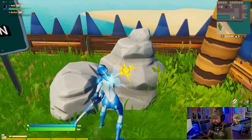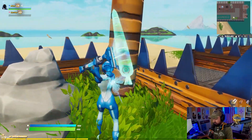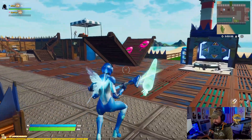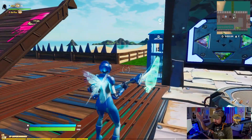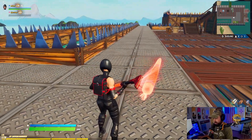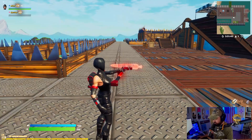It actually looks turquoise in game - a little bit of turquoise and green. We can change to the red edit style; it does sound the same but it does look different. Obviously it's red, and this red looks really good with Shadow Ops - and obviously Ruse back bling looks really good too.